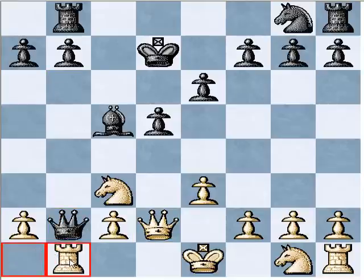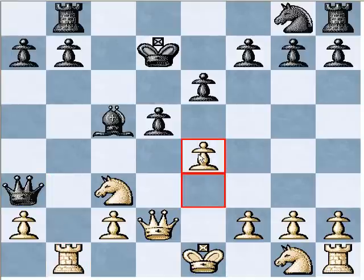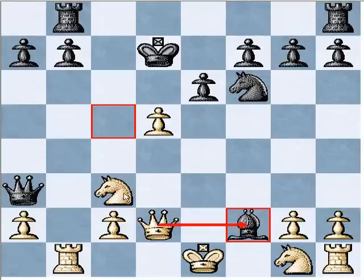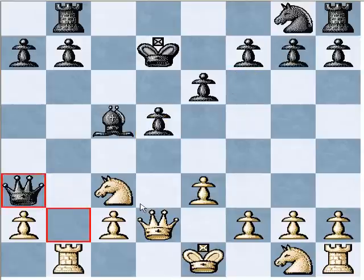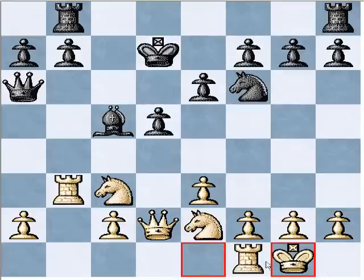You might be tempted to play e4, but this is dubious — do not play this move. After knight f6 and pawn takes, there's bishop takes f2 check, which is very strong. The queen can't take because the knight is on a protected square, and the king can't take because the queen can still take the knight, with a royal fork afterwards. So don't play e4. Instead, just play the normal rook b3. Queen goes to a6, we develop our last minor piece, and we just castle. There is certainly a lot of compensation here — I think it's better for white.